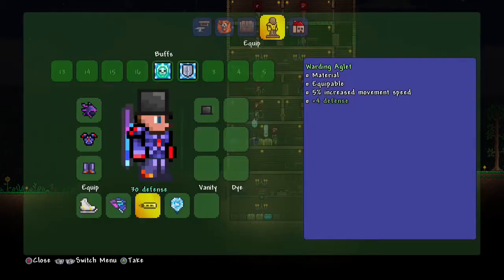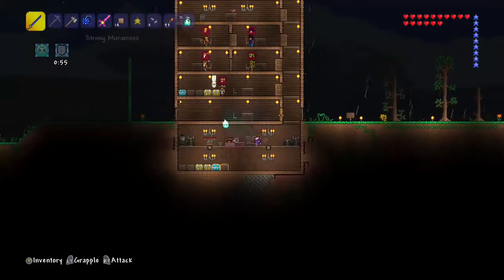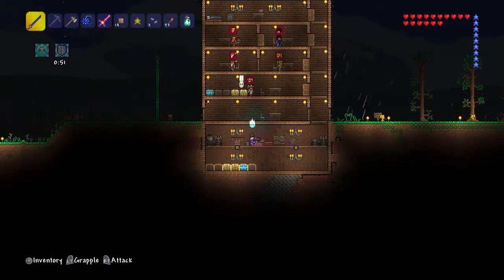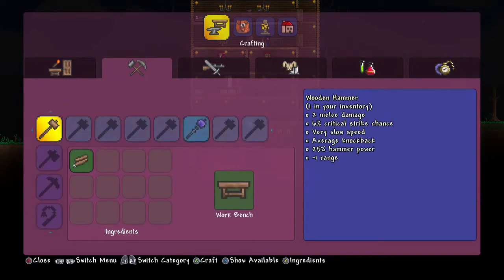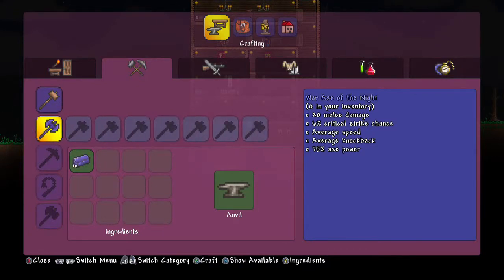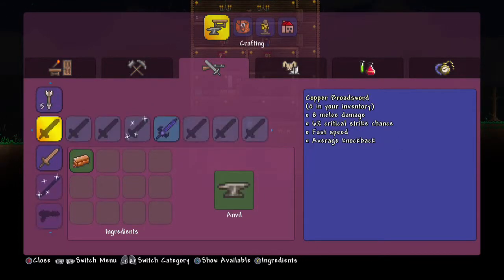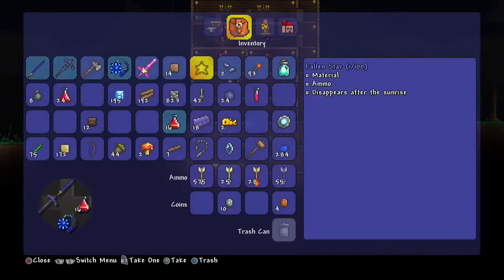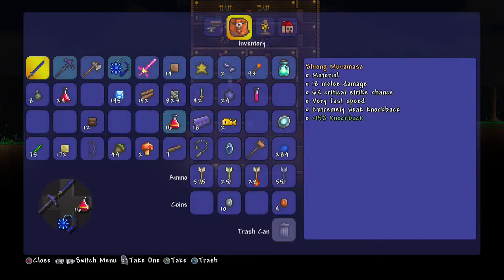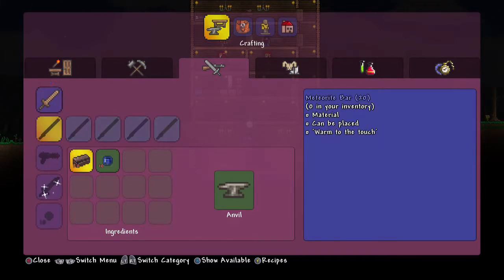I've got shadow scale. Sometimes you have to have both demonite and shadow scales to make stuff. I've already got the pickaxe. I made a demonite sword, but I don't use it — because right after I made it, I found this Murmasa and it's been way better. I've already got a bow. Phase Blades — I can make phase blades now! Are those better than my Murmasa? Yeah, a little bit.